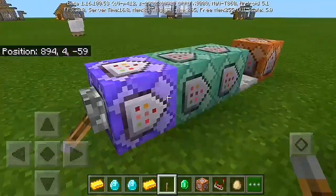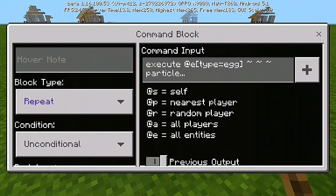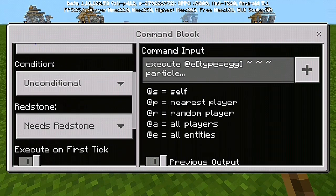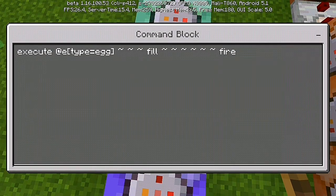Let's take a peek at our first command. For the first command: execute at entity type equals egg, then add the particle minecraft:basic_flame particle — that's for the particle on the eggs. Set it to repeat, unconditional, and needs redstone.